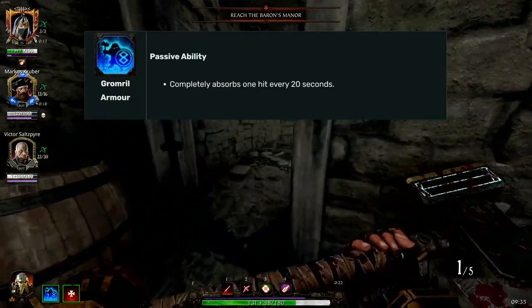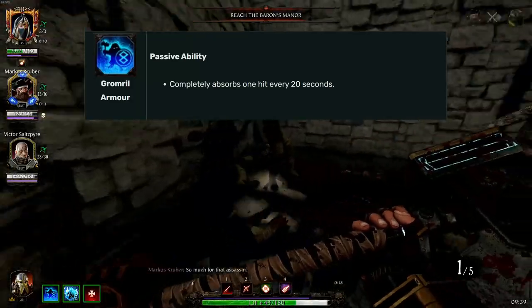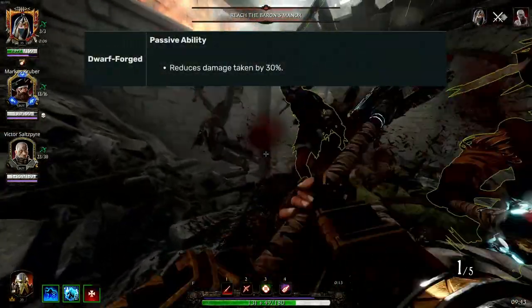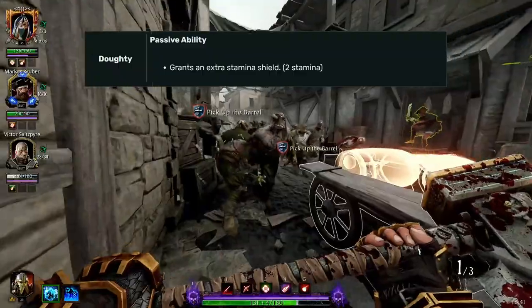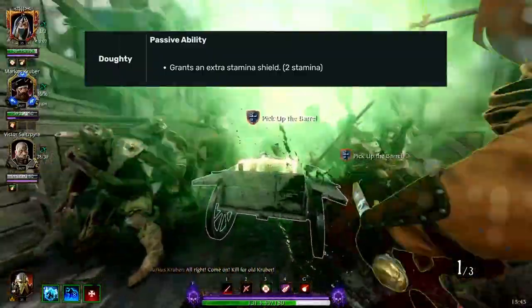The first passive for Ironbreaker is called Gromrel Armor. This allows you to completely absorb one hit every 20 seconds. The next passive is Dwarf Forged, which reduces damage taken by 30%. Next up is Doughty, which grants an extra stamina shield, which is 2 stamina.